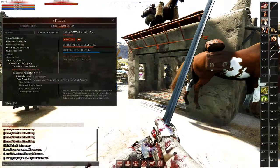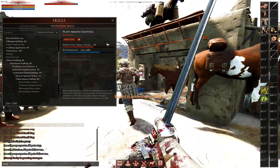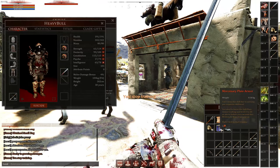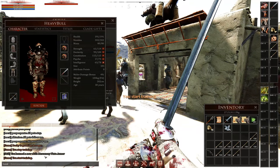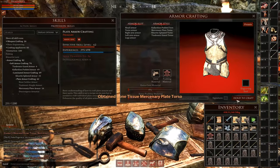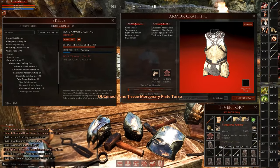Wait for your plate armor craft skill to level up enough for you to learn the armor set crafting skill of your choice, and then once you finally have it begin crafting the sets with cheap materials like bone tissue at first to further raise your plate armor skill. Doing this will make the armor you craft even better with higher durability.